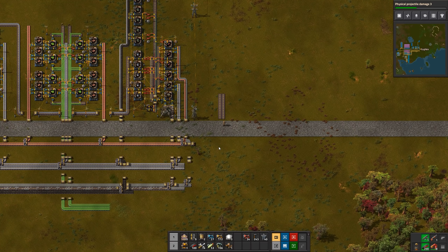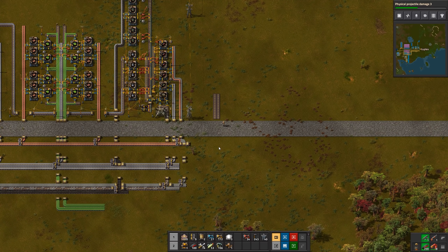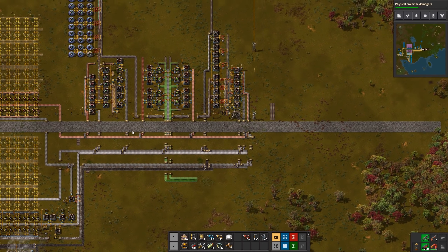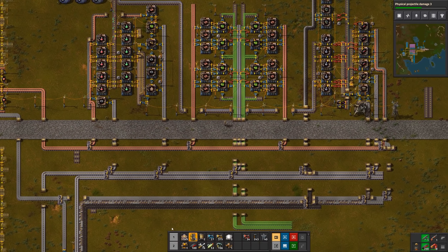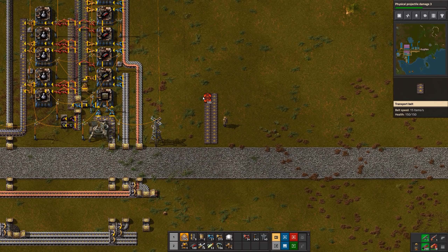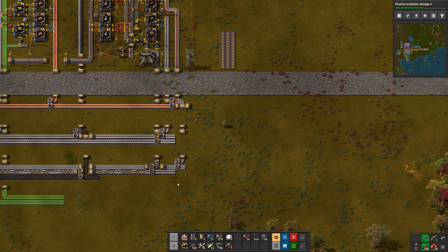So what I want to do today — I'm going to leave some extra room — I want to start building what's commonly known as a mall, or a supply depot. We're going to make all the items we use to build the factory: things like inserters, gears, belts, assembly machines, and that sort of stuff. Since I'm going to start doing that automatically, I won't have to rely on this manual crafting area for inserters and belts anymore, so I'll stop queuing them and remove the chests.